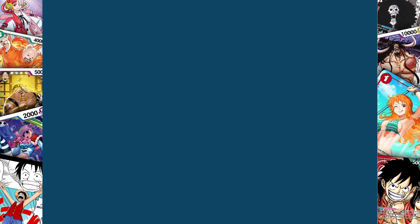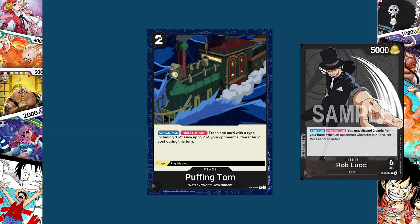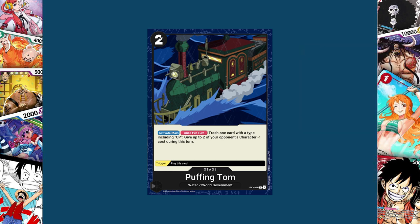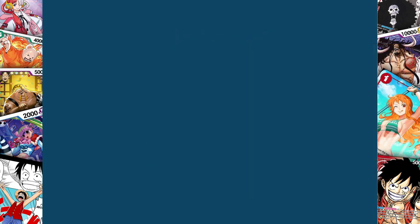Moving on to black cards, we have the two-cost stage Puffing Tom — a Water 7/World Government card. Its trigger allows you to play this card out, and its activate main once per turn: trash one card with a type including CP to give up to two of your opponent's characters minus one cost during this turn. This works great in the Rablucci deck, where you want Cipher Pol cards in the trash for other effects and want to minus your opponent's characters' costs. I could see changing it to give one character minus two, but there has to be a reason they made Soap Sheep a card, so finding another way to get that effect seemed worth pursuing.